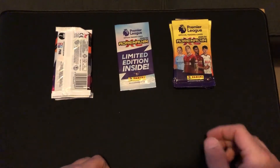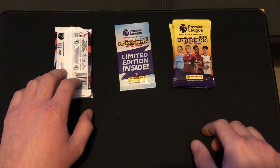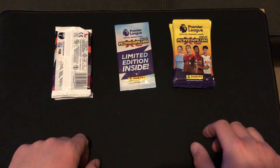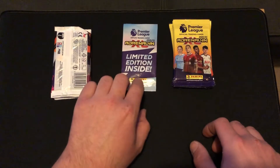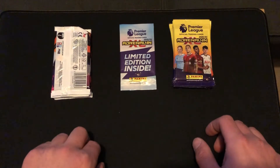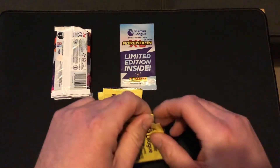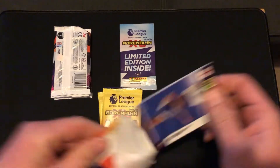We have got our five Adrenaline XL on that side and our five Match Attax over here. I have turned these upside down so I don't know what pack has got the limited edition inside. When we hit the limited edition from the Match Attax we will then open up our limited edition for the Adrenaline. I think we're going to get into the Adrenaline first and start to try and build our five-a-side squad. If we don't come across the goalkeeper we will just use a defender instead.